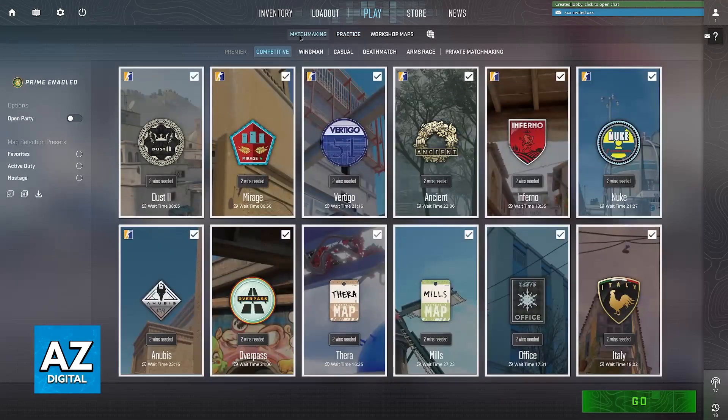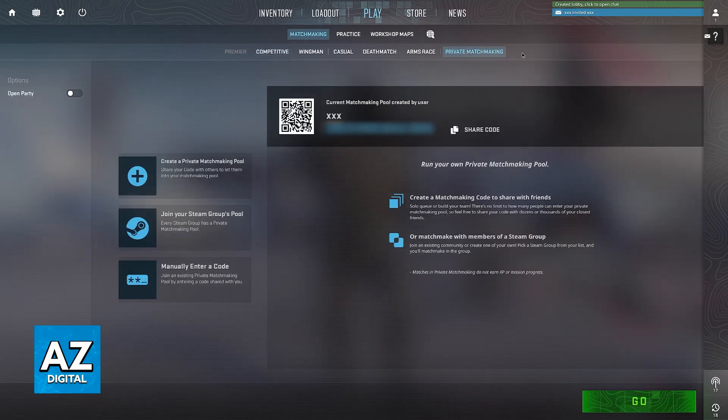If you go over to play and you choose matchmaking, the first option is going to be private matchmaking. I don't recommend this one, but as you can see you will have a code that you can share between other people, and if they use this code they will be able to join your matchmaking pool.